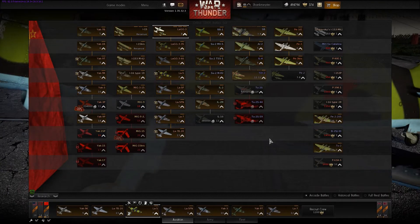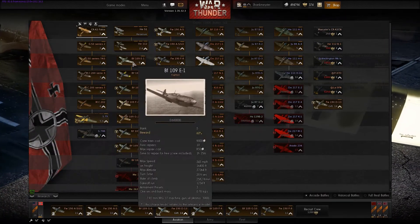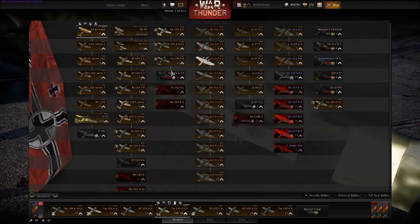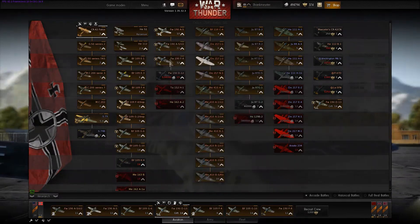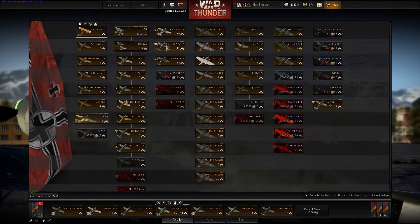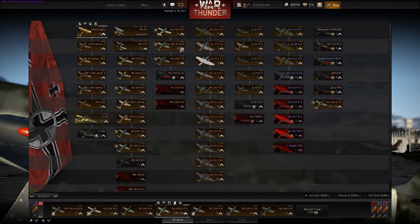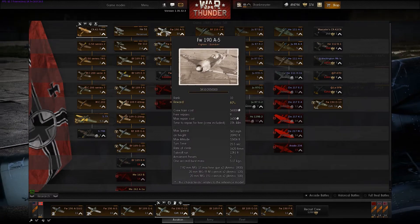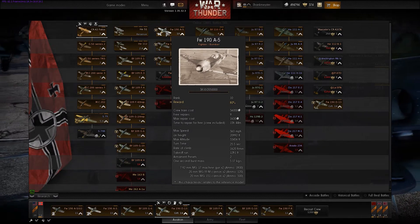Bought those this morning before I went to work. From watching other people's videos, you can see they added a BF-109E1 with 4×7.92mm machine guns. The Focke-Wulf 190A5 in between is the first one in the Focke-Wulf lineup. It's actually pretty awesome — it has 4×20mm compared to 2 on the A5-U2. It has 2×7.92s and 4×20mm, two in each wing, and the 2×7.92s fire through the propeller.